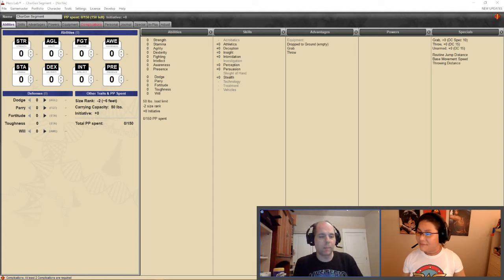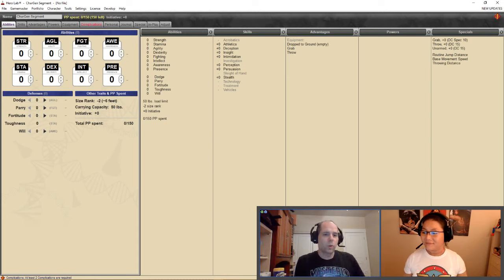Hero Labs is at wolflayer.com. They make character creation software for a number of different games, Mutants and Masterminds being one of them. The abilities page covers Strength — how strong you are and how hard you hit. Stamina covers how resistant you are to damage as well as how likely you are to shrug off poisons. Agility covers movement, maneuver, acrobatics, and defenses.